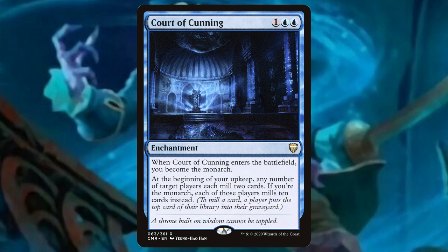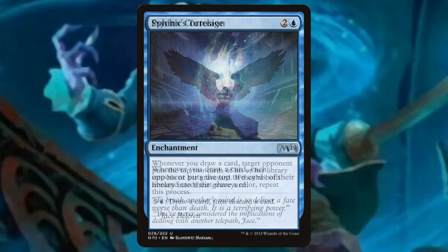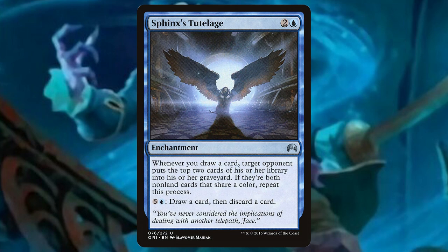This is going to be great for commander, giving us a ton of options to choose from. Psychic Corrosion: whenever we draw a card, each opponent puts the top two of their library into their graveyard. Sphinx's Tutelage: whenever you draw a card, target opponent puts the top two cards of their library into their graveyard. If they're both non-land cards that share a color, repeat this process. It's really tough because if you're the opponent playing a monocolor deck, this is really going to hurt you.